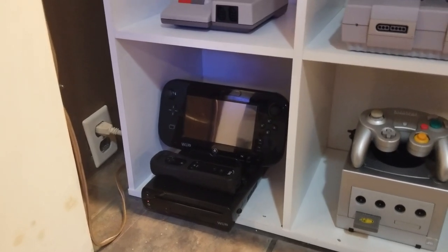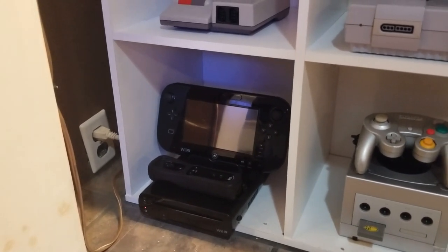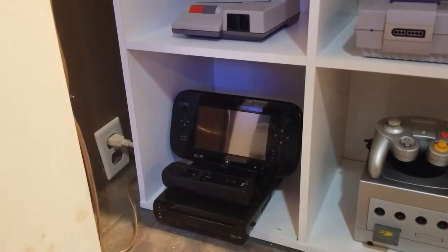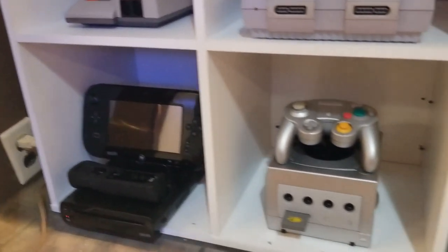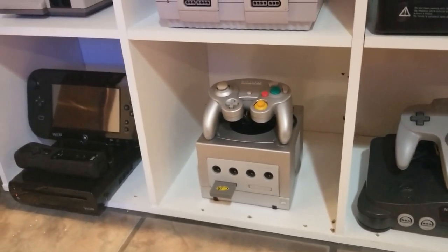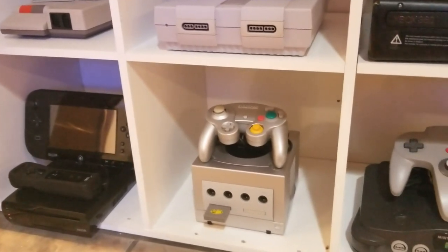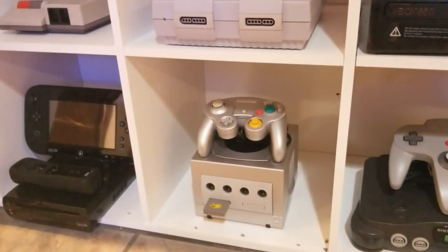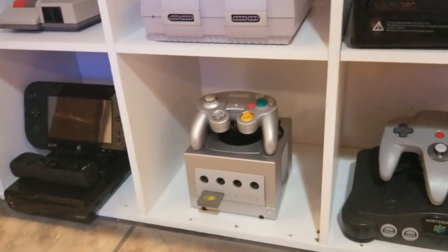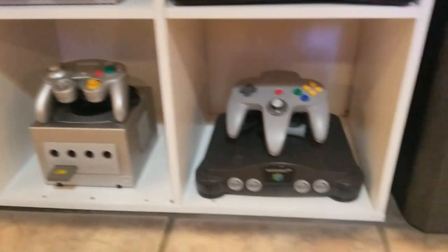The Wii U came with the system, the touchpad, and the charging base for the touchpad — all for 20 dollars, can't beat that deal. This is the platinum GameCube, which isn't hooked up right now because I want to get the component cables; they're expensive but I'm kind of an audio-video nerd and like everything to look and sound really good. If I want to play it now I'd use composite, but I'd rather get the component cables or the Carby — an HDMI attachment and upscaler. And then the Nintendo 64.